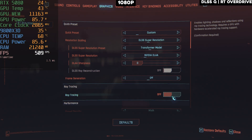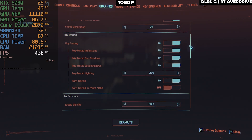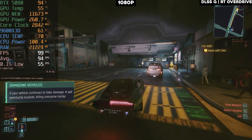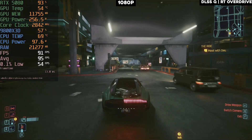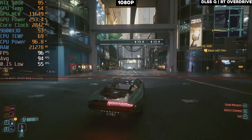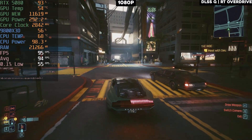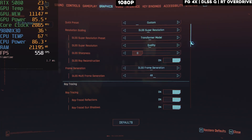Trying DLSS Quality with ray tracing overdrive on 1080p since native settings couldn't hold consistent 60 FPS. DLSS Quality upscales from 720p to 1080p, and that gives us almost 100 FPS. The 9800X3D is at 58% CPU usage — relatively high because of the lower resolution increasing CPU load. Performance may vary depending on your CPU.